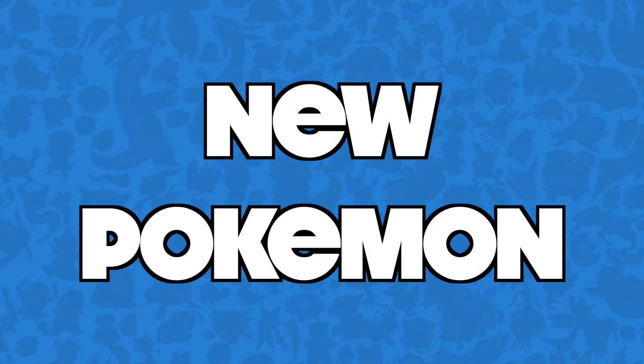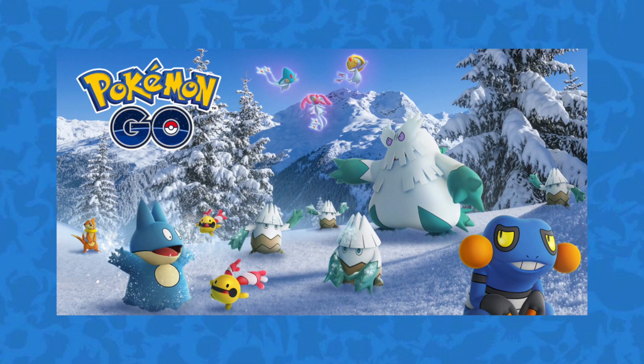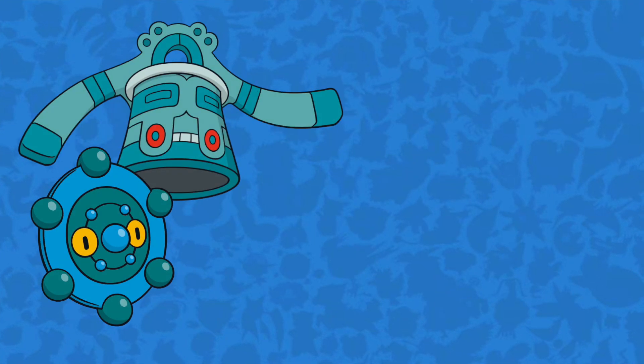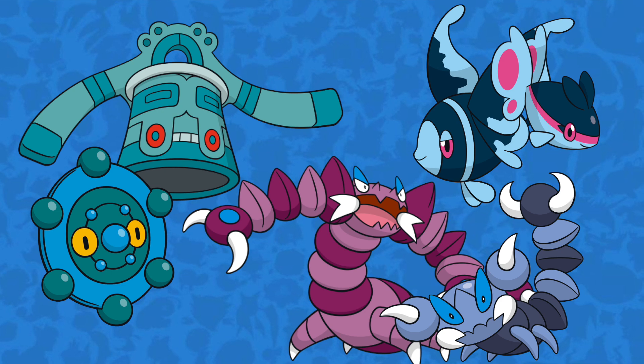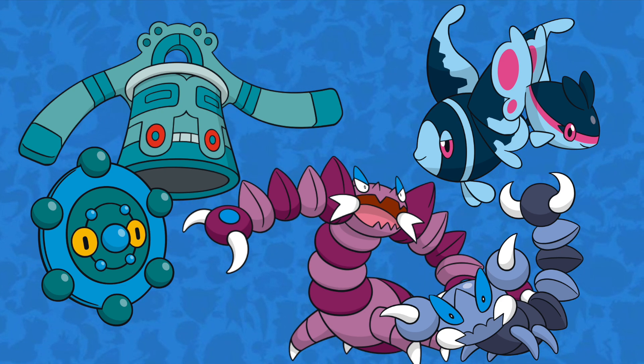To start off, no event would be complete without the release of some new Pokémon. The Snorunt and Croagunk lines were highlighted as the main releases for this event, but Bronzor, Skorupi, and Finneon families are also being reported as available, so make sure you go out and start hunting some new Pokémon.